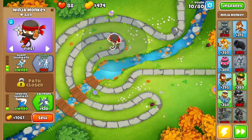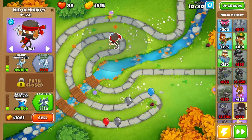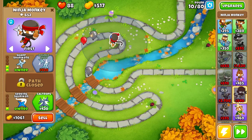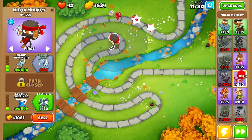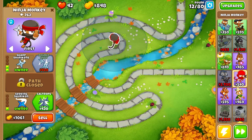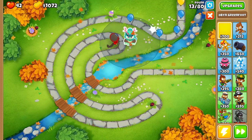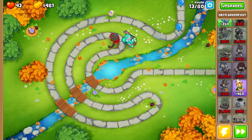We shouldn't struggle one bit with any of these rounds. We do have a camo balloon we're gonna have to worry about — we're probably gonna eat a couple of lives here because we don't have any way of popping camo balloons just yet. We want to make sure we save up for towers like Obyn and the alchemist as well. We're gonna let these two lead balloons slip through and eat a few lives. Now we have enough to buy our Obyn, so let's go ahead and place him down right here.